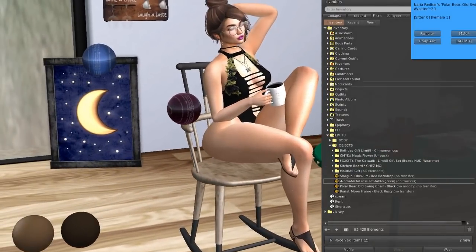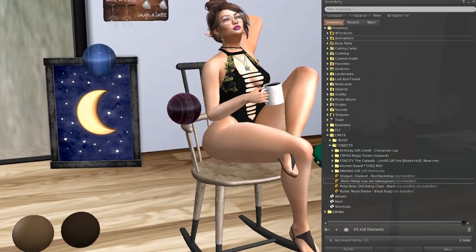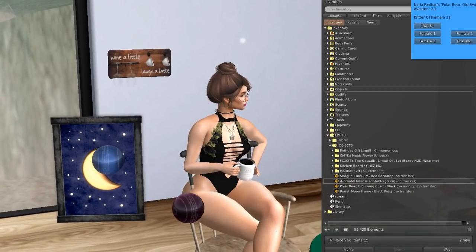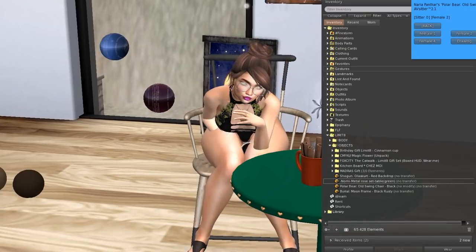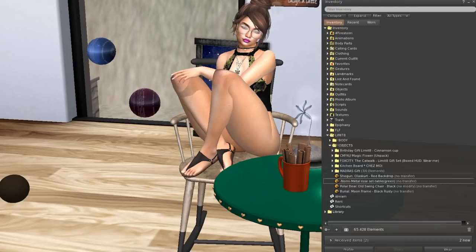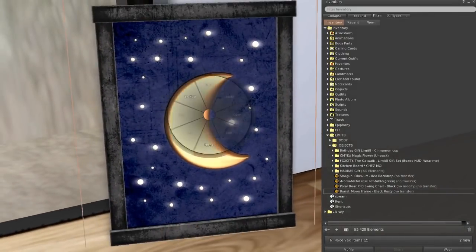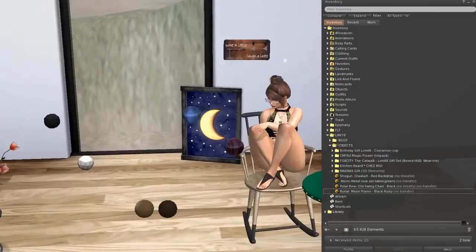Can we sit on it? Oh yeah! So we have female, male, and couples — that's cool! And from Burial we have this moon frame — it's two land impact. The moon frame is a cute one, and the chair is four land impact.